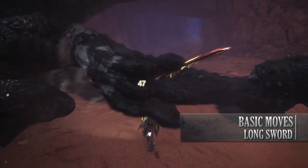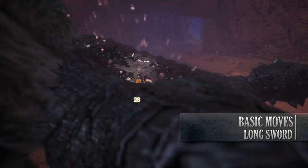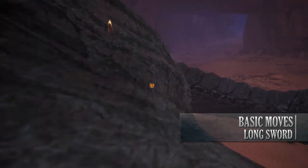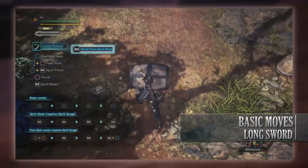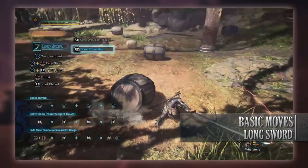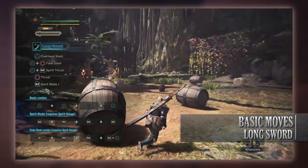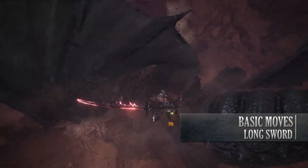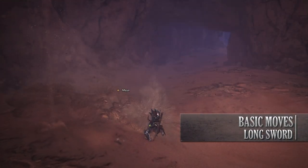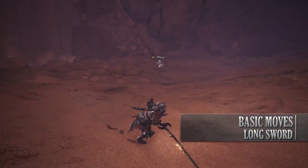Whilst the Spirit Blade Combo is the easiest, you can perform a Spirit Round Slash by performing a successful Foresight Slash and then pressing R2, or by pressing R2 following a successful Aerial Draw Spirit Blade Attack — an attack performed by pressing R2 while sliding down a slope. The unique thing about this move, as well as upgrading your Spirit Gauge, is that it will sheathe your weapon, so be aware of that when going for this attack.